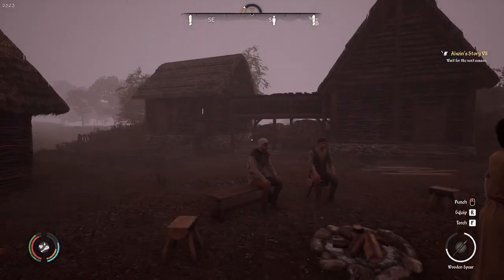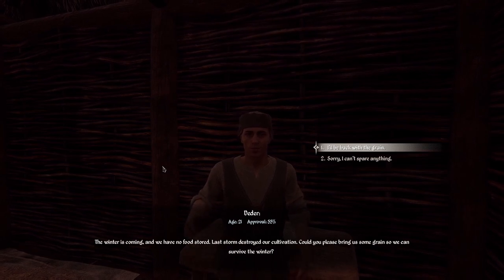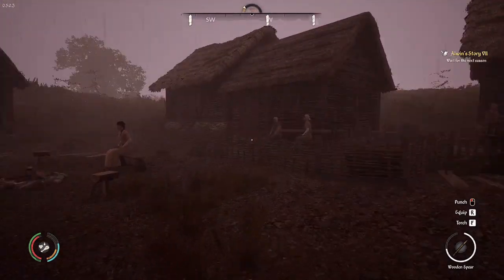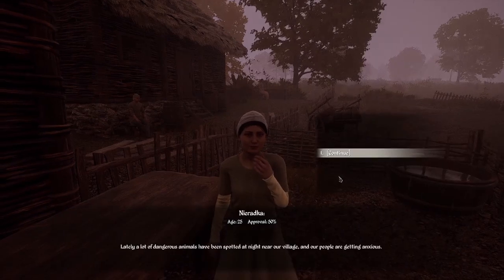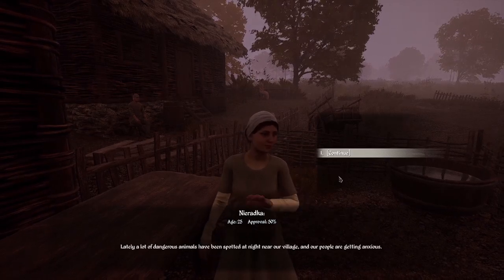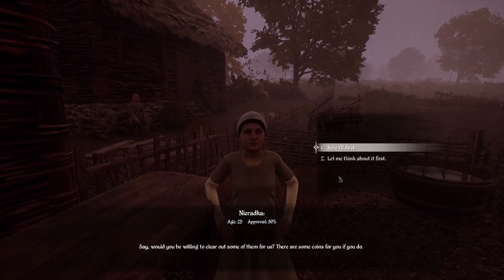Let's check on the quest people. What can I do for you? The winter is coming and we have no food stored — last storm destroyed our cultivation. Could you please bring us some grain so we can survive the winter? I don't have any grain so I can't spare anything — if I accept a quest I can't finish, I lose reputation. Better to be honest. Niratka — lately a lot of dangerous animals have been spotted at night near our village. Would you be willing to clear some of them out? There are some coins if you do the hunting. Sure, I'll do it!